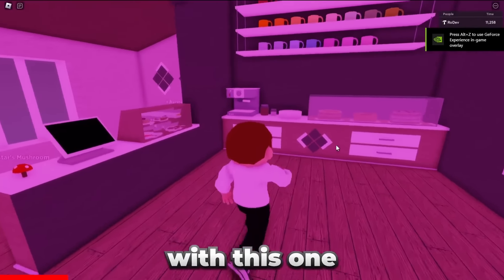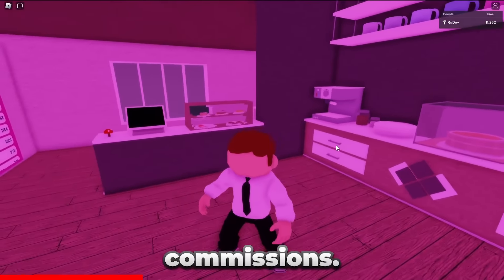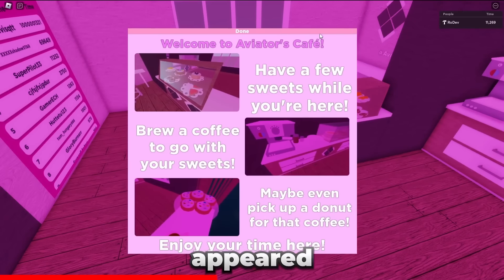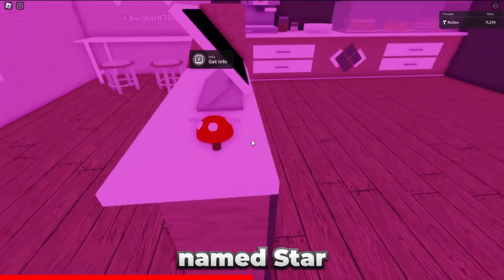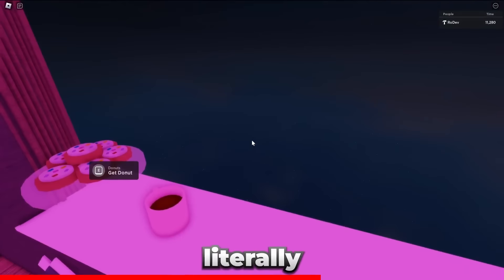This is Aviator's Cafe. I'm not really sure where I was going with this one either. It was supposed to be kind of a showcase thing, because I did a lot of scripting commissions. There's a little 'get info' UI, and I actually spent way too long on the UI because it appeared differently on every screen. Someone named Star asked me to add a mushroom to the game, so I put it here. We were literally in a void.